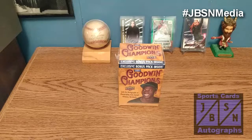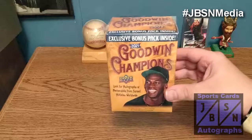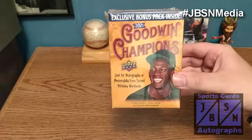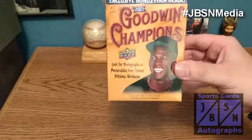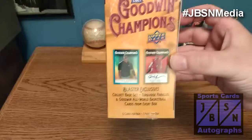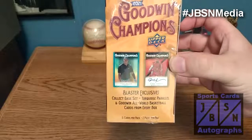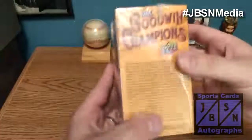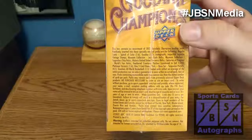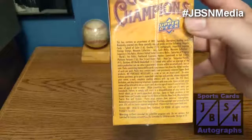We're back for our next blaster of 2021 Upper Deck Goodwin Champions trading cards. This is my second and last blaster that I have of this product. You see Michael Jordan over on the cover of this particular box. We're looking for autographs and memorabilia from famed athletes worldwide. Five cards per pack, seven packs in all for 35 cards. Blaster exclusives including turquoise parallels and Goodwin all-world basketball cards from every box. Autos are not the easiest thing to find, but we're going to give it a try here and see what we can get.